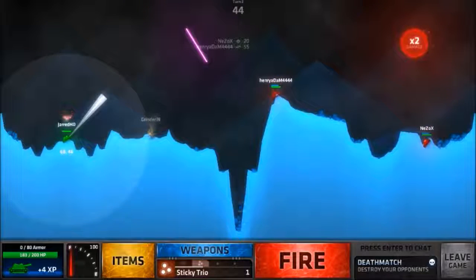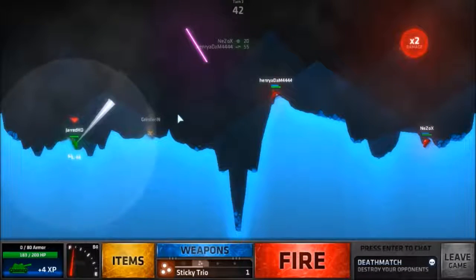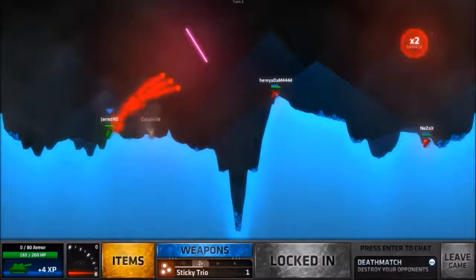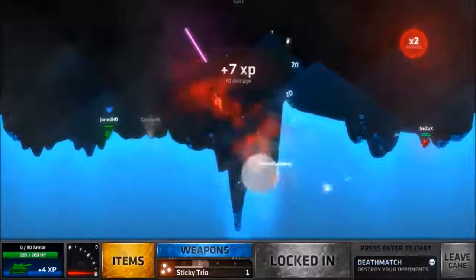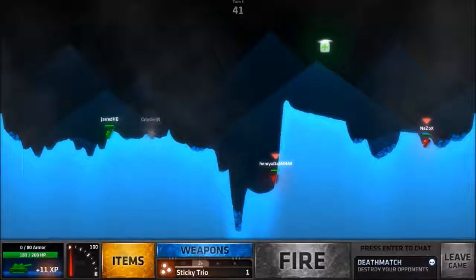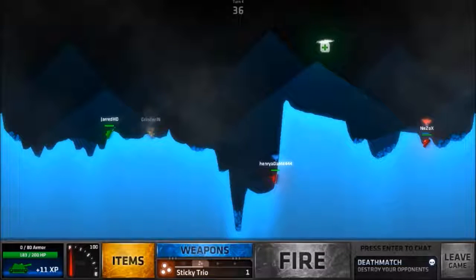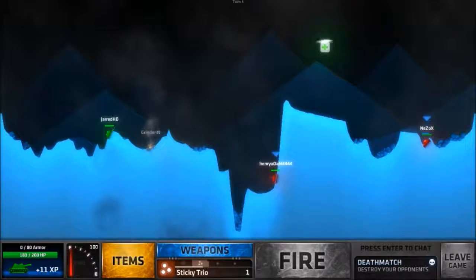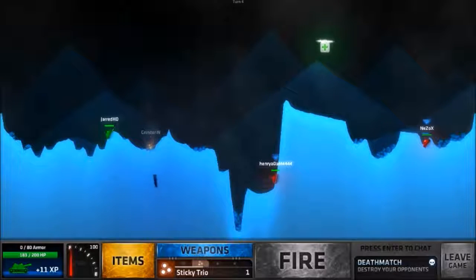Okay, should I move to the right? Sticky trio - let's move to the right. Oh, I only just made it. Let's go for Henry - nice, 70 damage! I'll take that. One person down there. That person is going to go for the health - if not I'm going to go for it. I could just aim for Henry, try to get him out the way. 3D bomb - missed. Molehill - that missed as well.